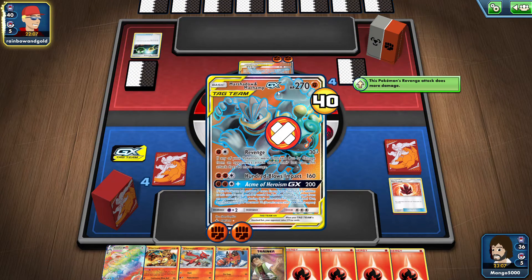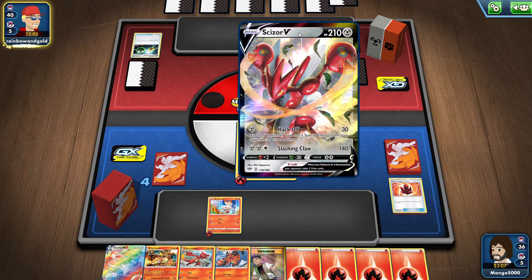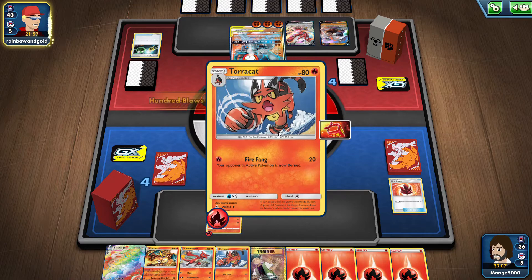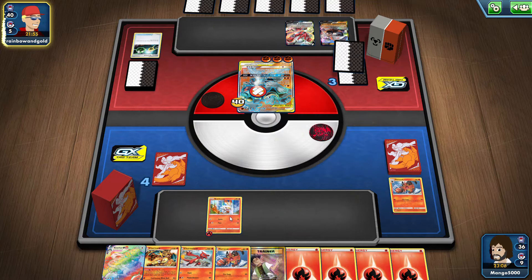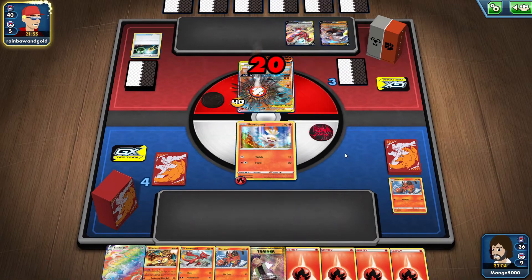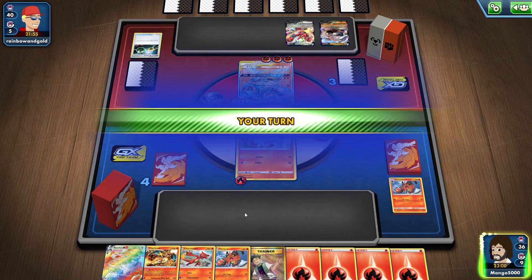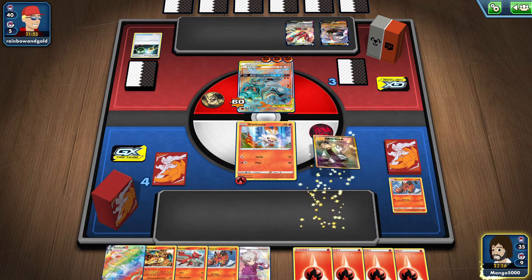He needs another fighting energy — oh no, he's got two. So he can do his attacks. Now he's got all this stuff. Was he bluffing earlier or what? So much for that great start. Still burnt though — nope, not anymore. Maybe we'll draw somebody we can actually use. Nope. That would be too much to ask.